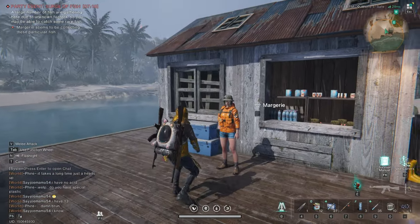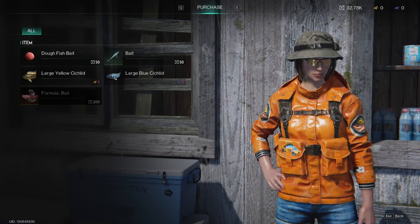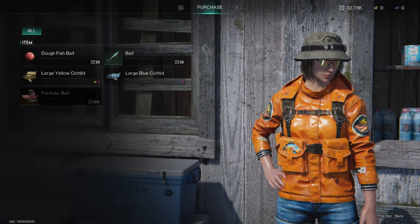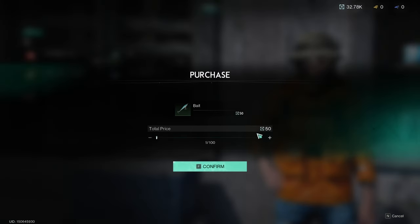If you have a recipe, you can make bait. Or you can talk to Marjorie, the NPC. Her shop does randomly populate different items. Sometimes there will be blueprints and formulas you could buy. If you can't, you can always just buy bait straight from her.